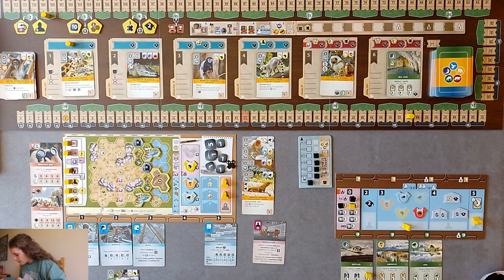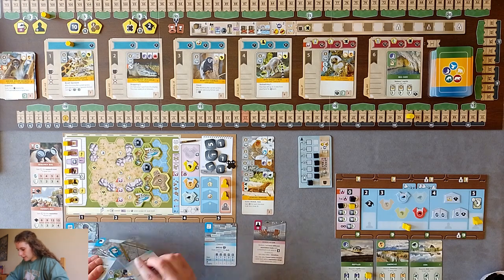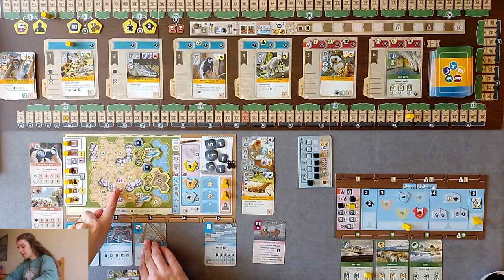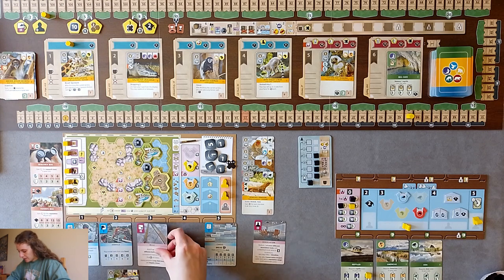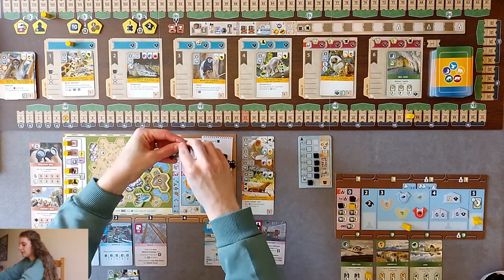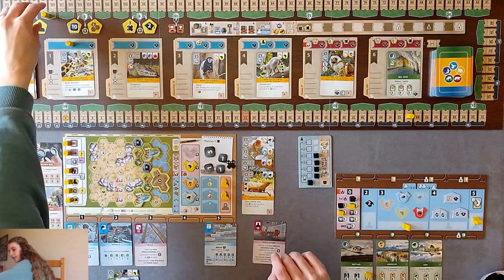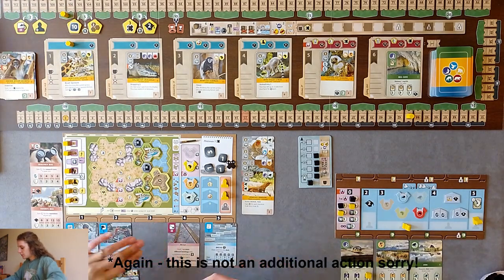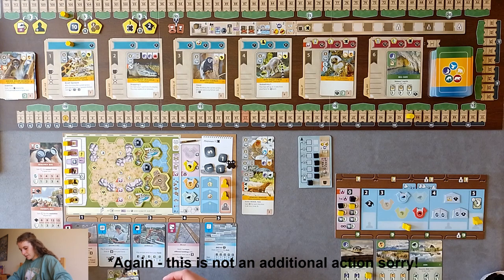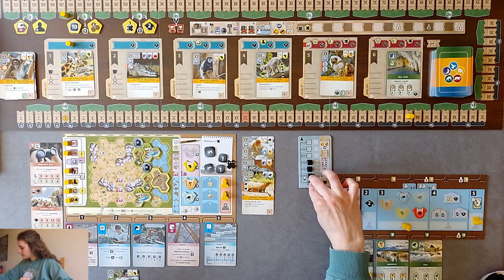That gives me two conservation points and allows me to get a bonus - I'll flip a card. It's a tie between build and animals. I'm going to go for build because I'm encroaching on those areas and I'll need the upgraded build card. In addition I may make one donation - they cost seven now, and I'm absolutely going to do that. That gains me an extra one conservation. Now we break.